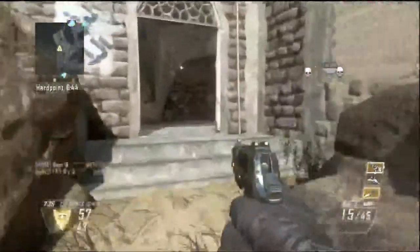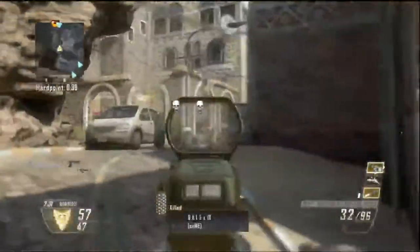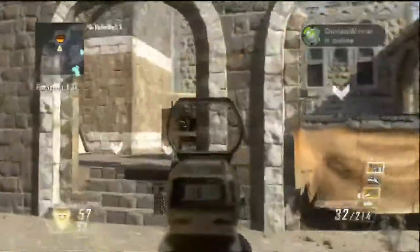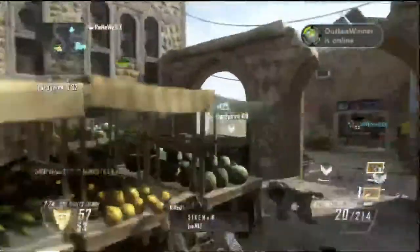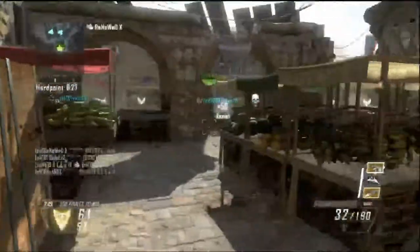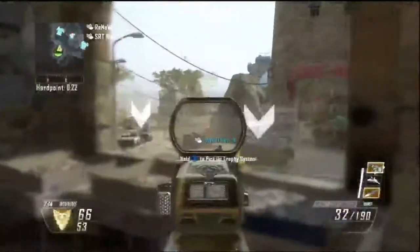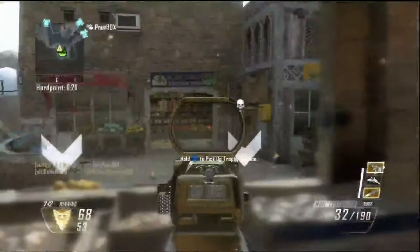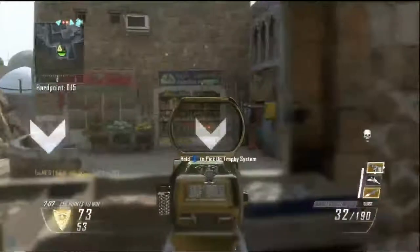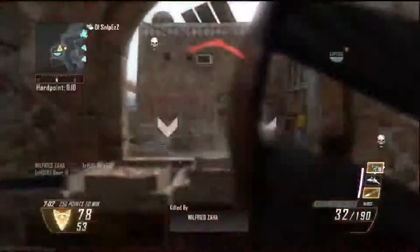Right here I spawned way out — there's not much you can do about that, you just gotta hope your team can hold on to it. I think we start to pull away in the next hard point. This was a close game, I do remember that. But yeah, I think we do hold this one really well because this hard point right here is our strong suit. We break and hold this one — I'm not going to say easily, but we do our best when we play at this hard point.